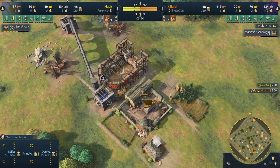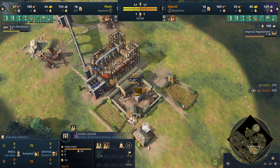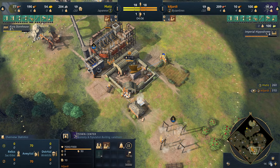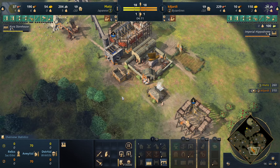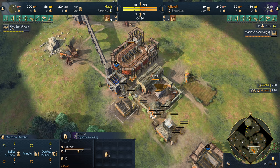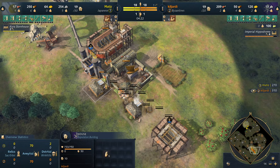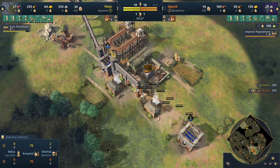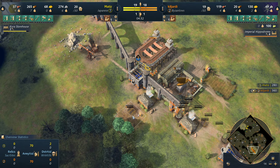Now we've got more villagers going to wood - three on wood. He's found out where the stone and gold are from scouting. He's just built his third cistern when he could afford it, pulling one food villager to build the cistern and one to build a house since he has plenty of food banked. No lumber camp yet - just on straggler trees. He sets down his lumber camp and has exactly the macro he needs.